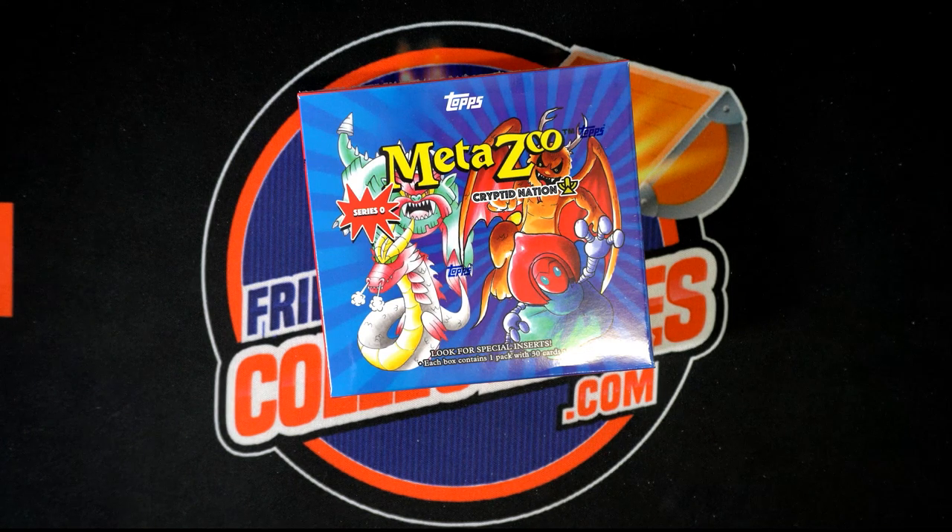We're about to dig in on this 2021 MetaZoo Cryptid Nation Series 0, Box 104. We're going to take the owner's names and the character names and put them into our spreadsheet. The character names are going to be listed as divisions, just because I don't dare change it and have it change anything, but I want to be able to alphabetize them. So we're going to ignore the divisions on top and pretend that says characters.